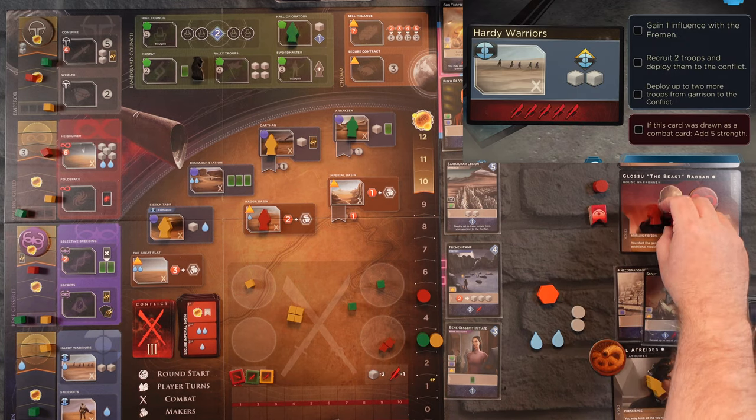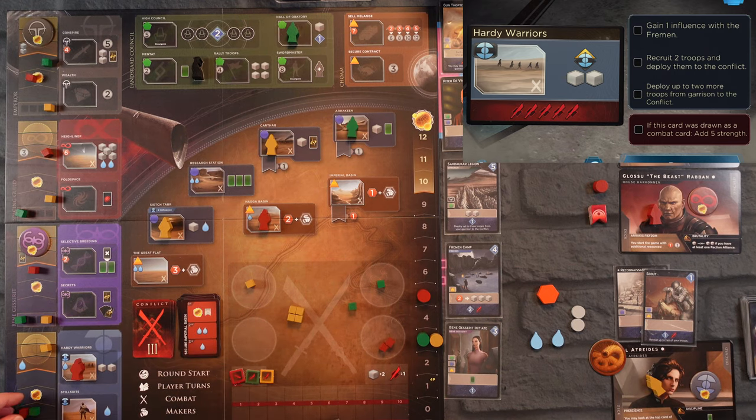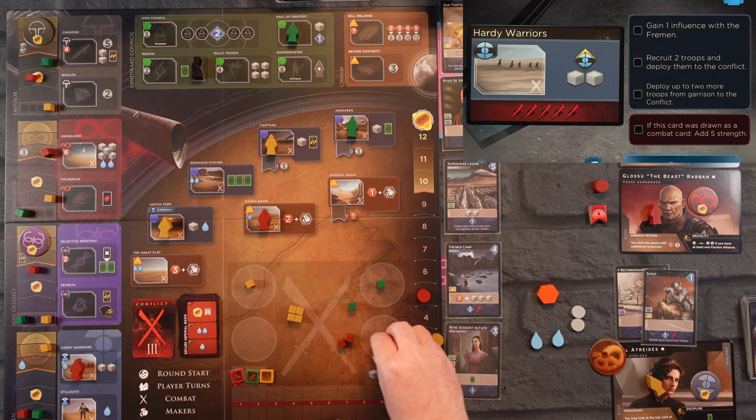Hardy Warriors — he's coming over here, moves up this track, taking his first step up the Fremen track, and gets two troops into battle which means he just matched us with four. I was afraid of that.